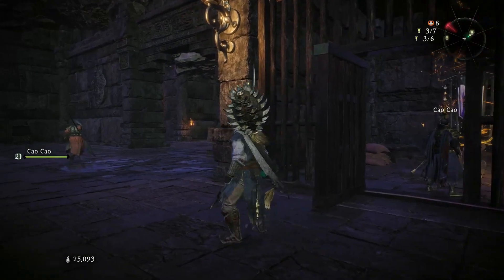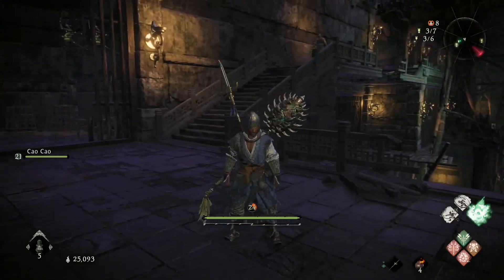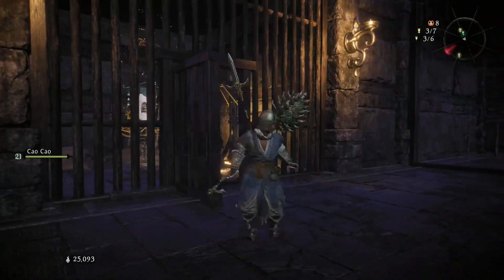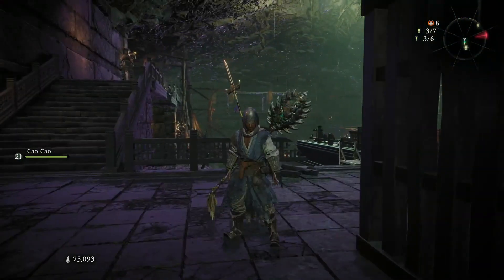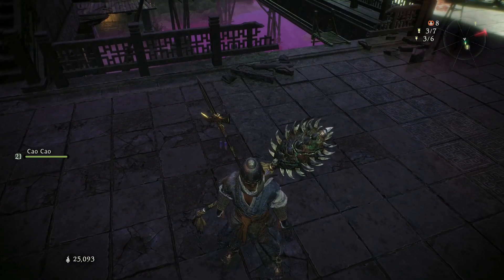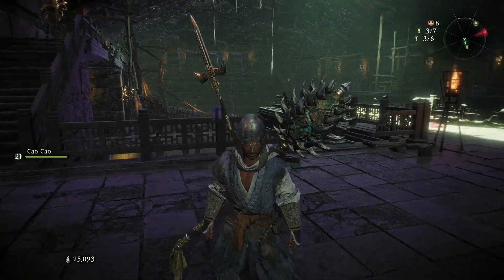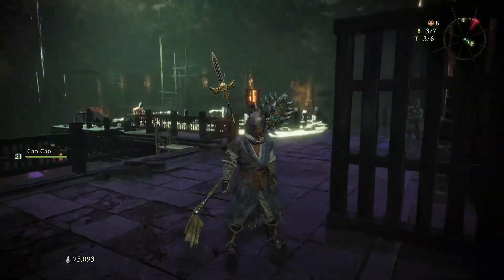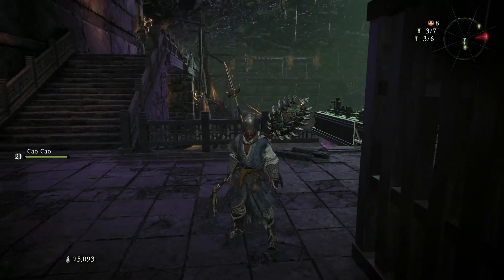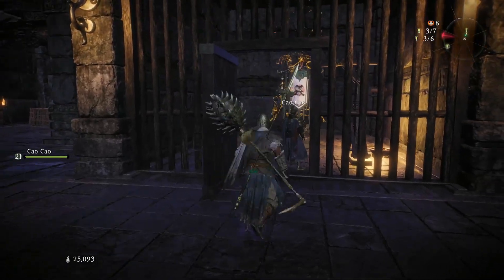You have a boss fight right through there — go around that corner and up. At the very bottom there are areas you have to clear out, and there's a key that unlocks the doors of this dungeon. Go down to the bottom, fight a few enemies, find the key, come back up these stairs, and unlock this door.